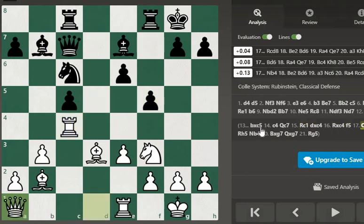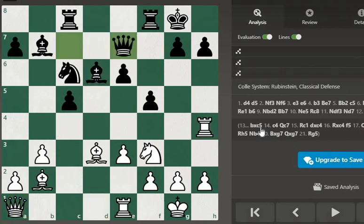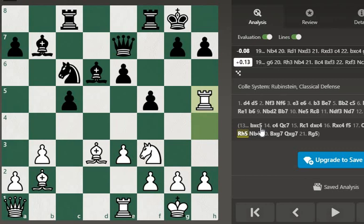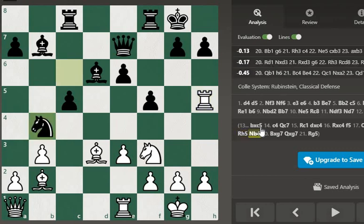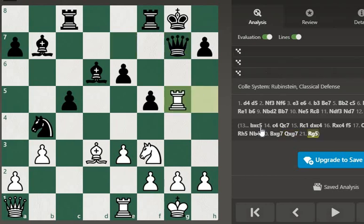f5, queen a1, bishop d6, Rh5, queen e7, Rh5, knight b4, bishop takes g7, queen takes g7, rook j5.